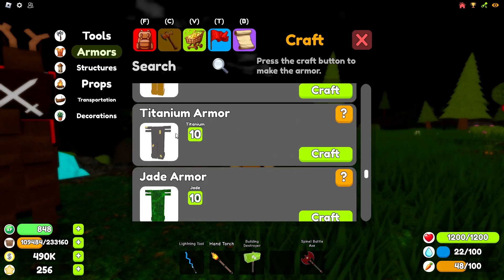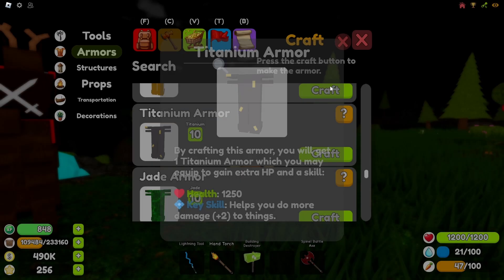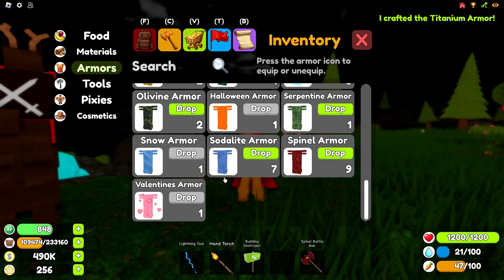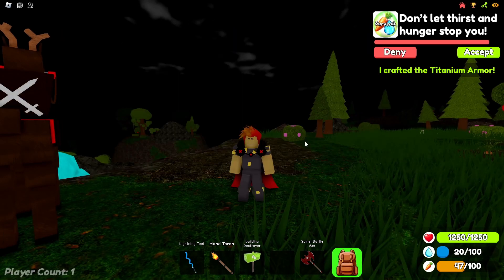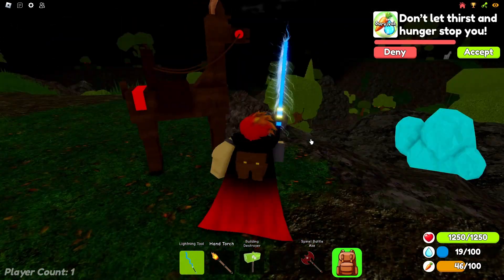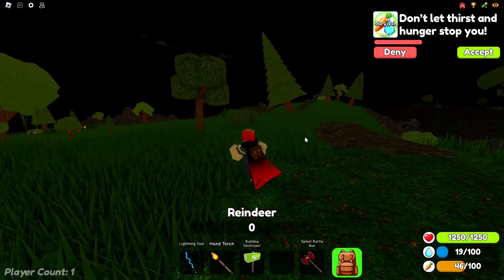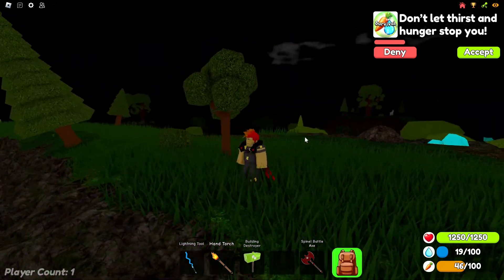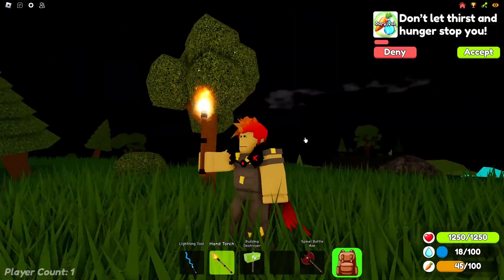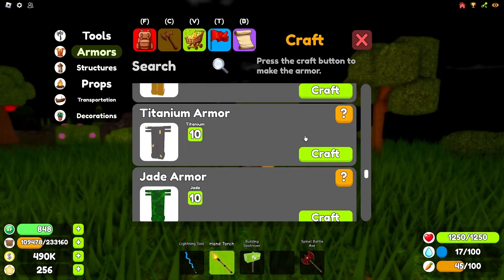Next up we have the titanium armor. This armor's key skill is very interesting, providing you the ability to do extra damage to anything you hit. This armor is actually very useful and I consider it above average for this game. If you are still grinding, you don't really need to move up in armors until you get another stronger armor because of the damage boost this one gives you. The design of this armor is also very unique and for players who just started this would be the way to go.